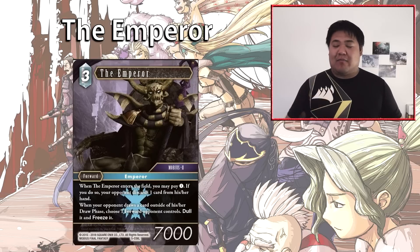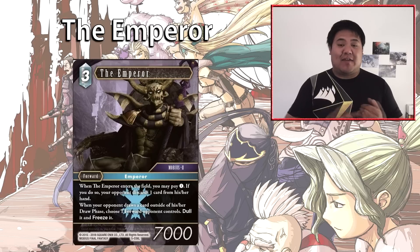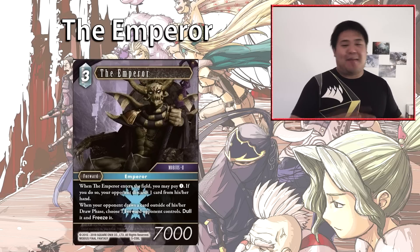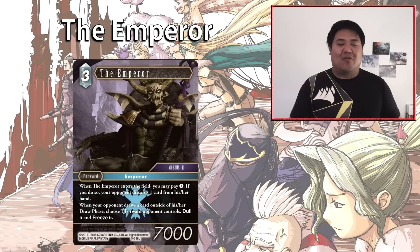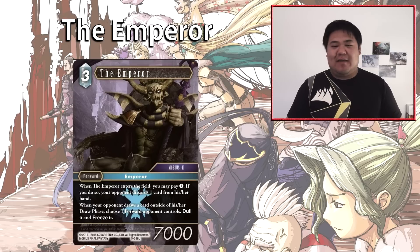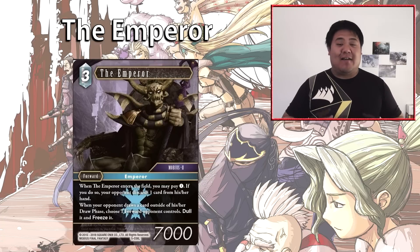The Emperor's second ability is a very interesting niche effect — whenever your opponent draws outside their draw phase, you dull and freeze one of their forwards. This doesn't hit as many effects as you might think, since many effects are search-based rather than draw-based. Really only water has a lot of draw effects, so this is a good tech card against water, which has cards like Astrologian and Ash that challenge ice. Triggering against things like Chocobo Lane or Fairy in water matchups is useful. It may also be relevant against wind Moogle decks. It's primarily a tech card for the water and wind matchups — the two most difficult for ice, as they have the most reactivation abilities.